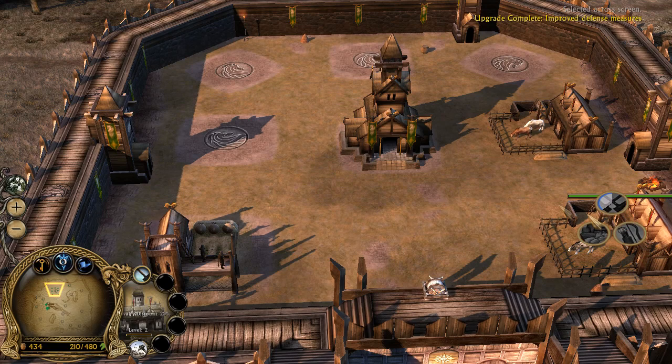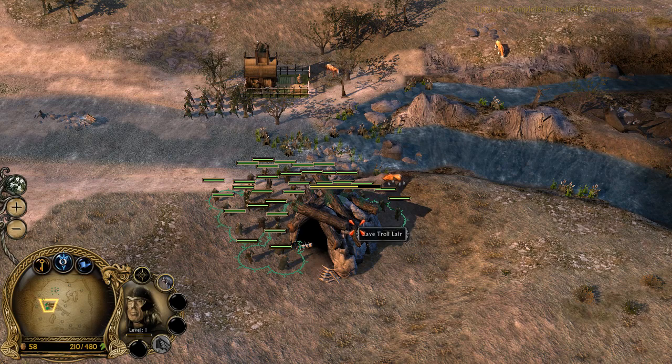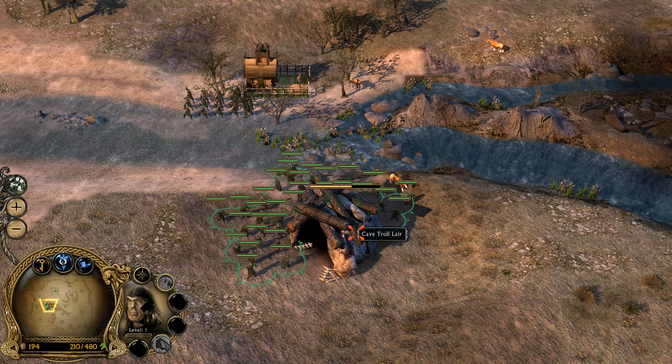Gonna build an armory next. Once the troll leaves his cave again, pull back — let the tower take care of the troll, then we can restart. We'll be destroying the cave troll lair because these guys are pretty weak.